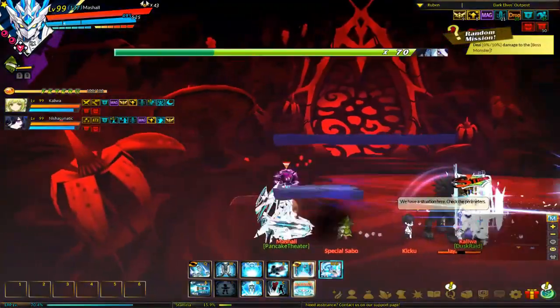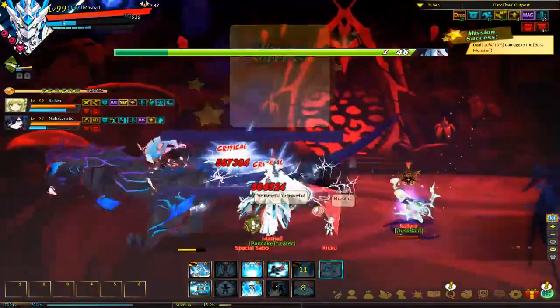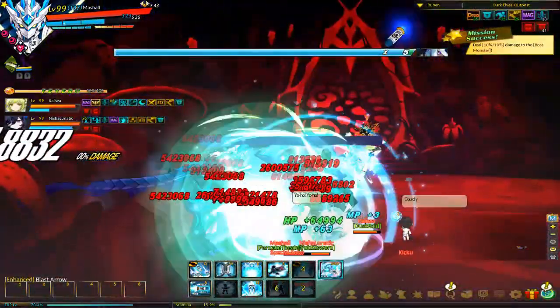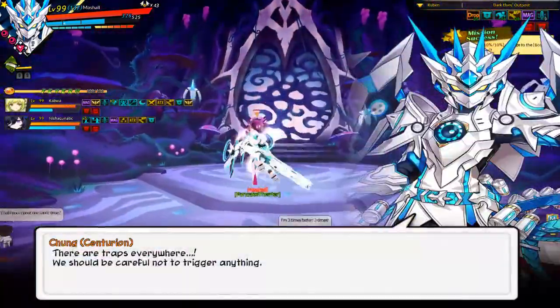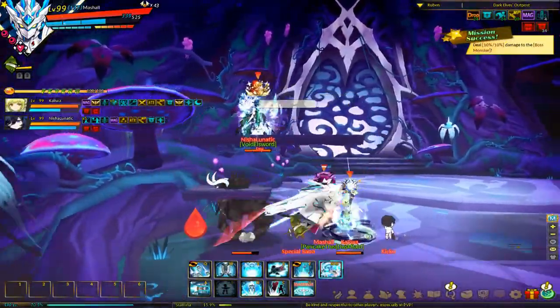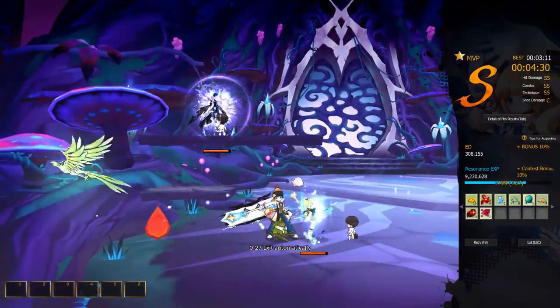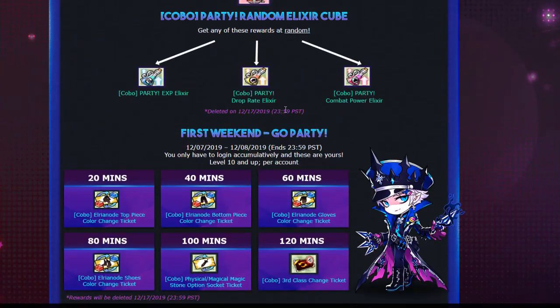It's random, so every time you do a dungeon you can just go out quickly, clear the quests, get your EXP, and roll your elixir for either EXP, drop rate, or combat power. If you're using another elixir — like a giant's potion or any other standard elixirs — they actually stack with each other, which is really nice. So it costs you nothing to just leave the dungeon for a second, roll for an elixir, and handle it. Easy. And it ends December the 17th, so it's going to be here for a couple of weeks.